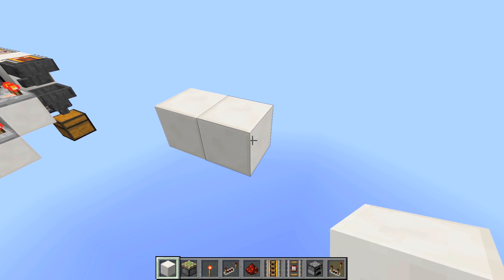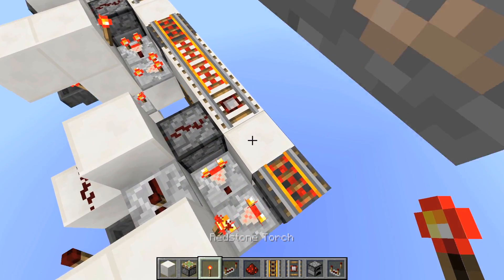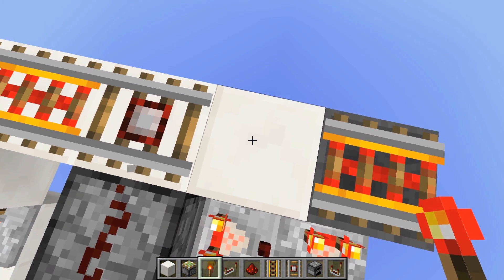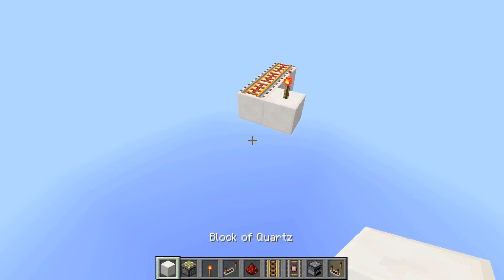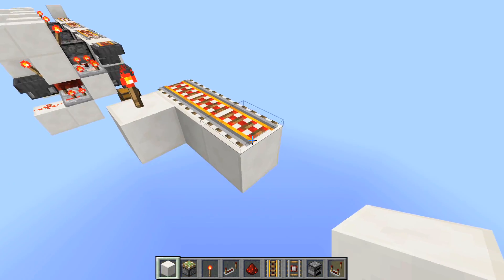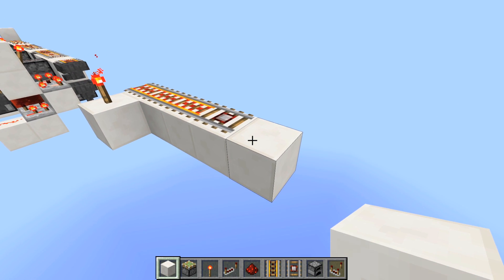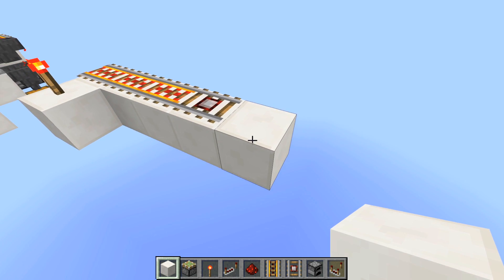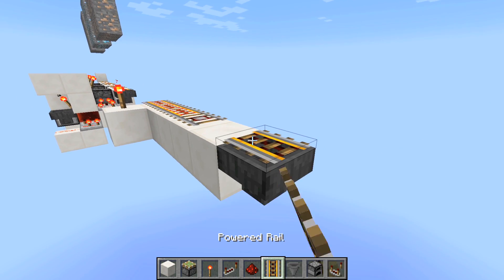So first we need to make an acceleration track going into it. The reason for that is it needs enough acceleration to go over this block, otherwise it'll sort of just get stuck there. So I think three ought to do the trick. After that we could have it go directly into our SAG sorting setup — a detector rail there, a block, and then a hopper with a powered rail on top of it.